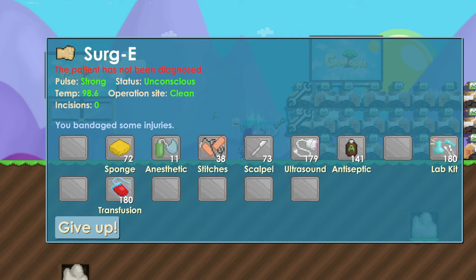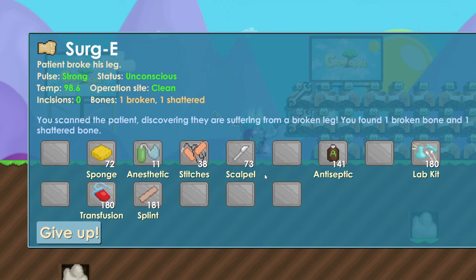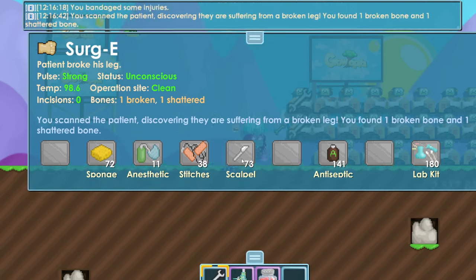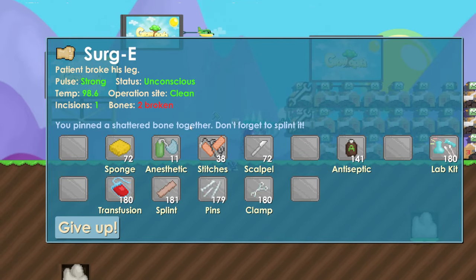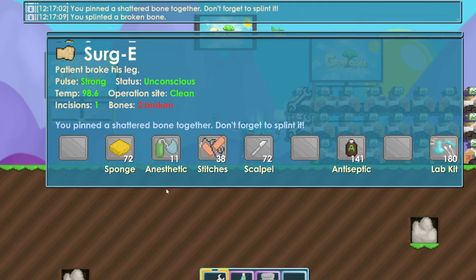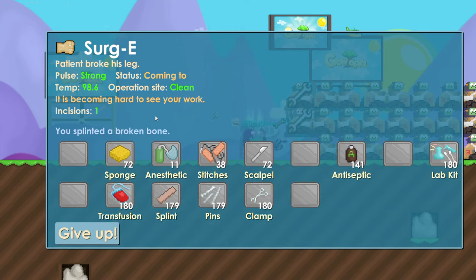Now everything is green, so I'm going to diagnose the patient. Use ultrasound and it will say what the problem is. If it doesn't show yet, use lab kit — sometimes you need both, sometimes just ultrasound. My problem is broken and shattered. To fix shattered you use scalpel then pins. To fix broken bones you use splint.